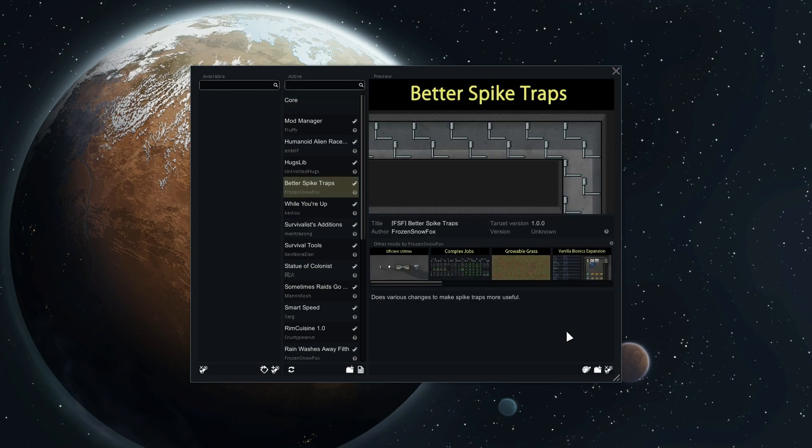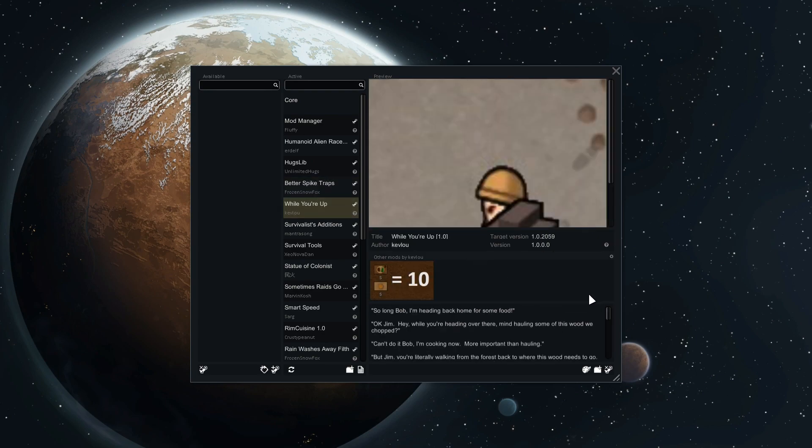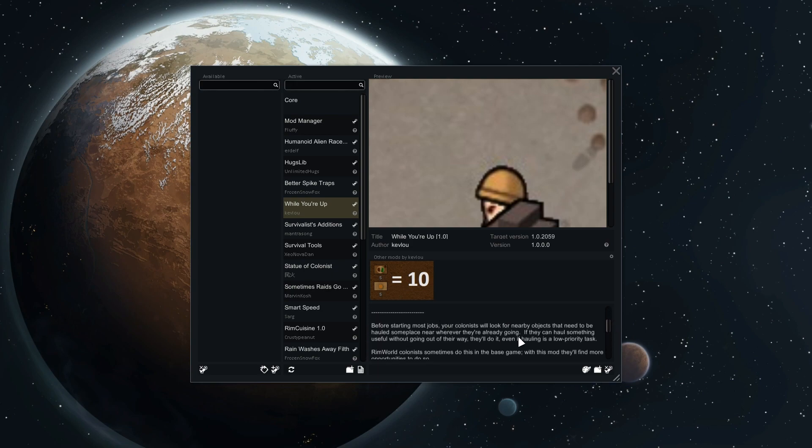We've got Better Spike Traps, which makes changes to make spike traps more useful — apparently you can add the old spike traps like that again. While You're Up is a mod where, before starting jobs, your colonists will look for nearby objects that need to be hauled somewhere near wherever they're going. If they can haul something useful without going out of their way, they'll do it, even if hauling is a low-priority task. Nice.